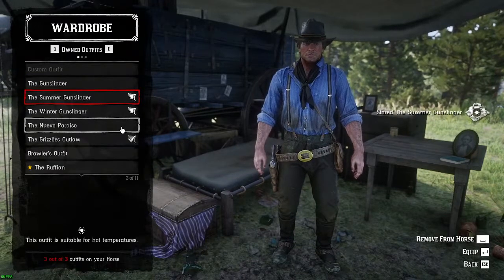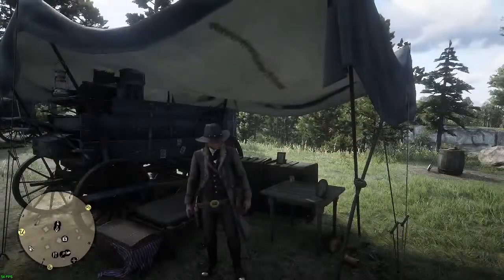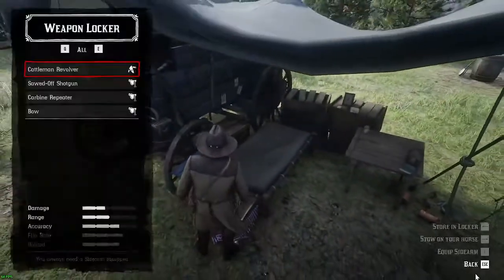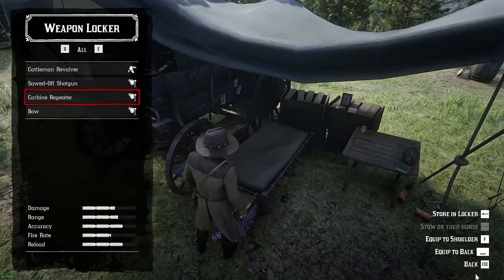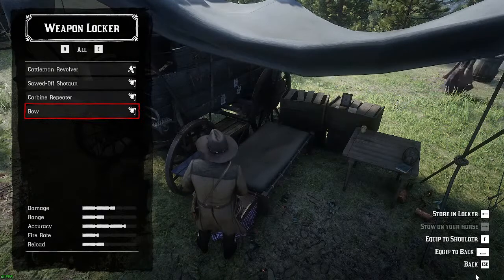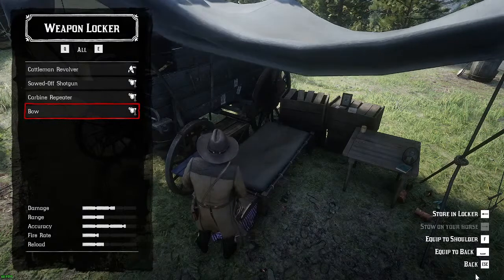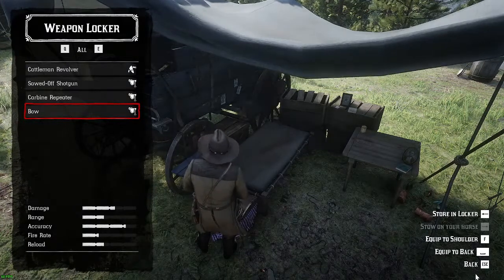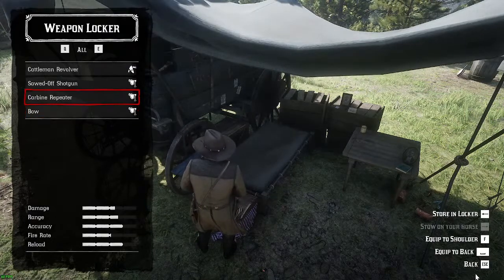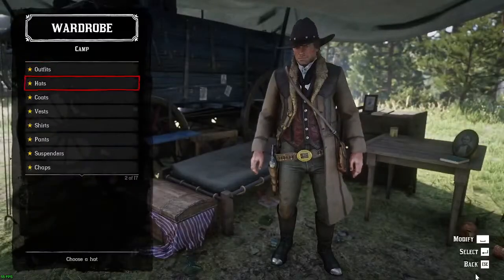One thing that's new since the last time I played is the weapon locker. You can store weapons in it, which is a good idea because in other playthroughs you just end up with so many weapons it's hard to find the right one. If you get too many you have to scroll through them all. This is cool — it also lets you check the condition of your weapons.